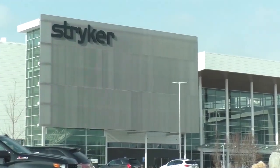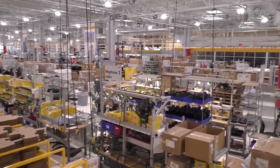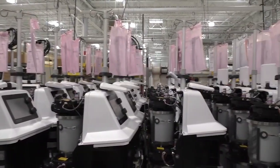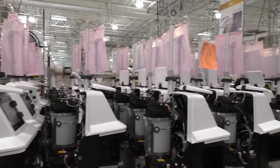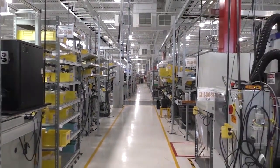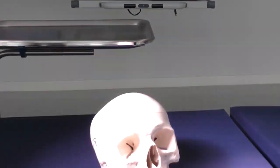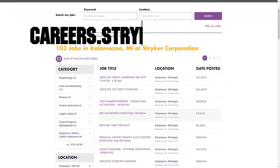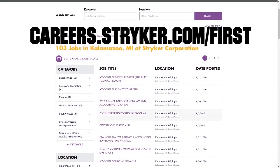We want to give a big shout out to our friends at Stryker for sponsoring this video. I just visited their global headquarters in Kalamazoo, Michigan, and wow, this leading medical manufacturer has state-of-the-art workplaces, provides top pay, and even has a housing stipend for their interns. Learn more about how Stryker supports their employees by going to careers.stryker.com/first.